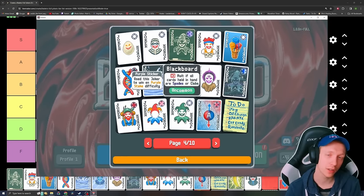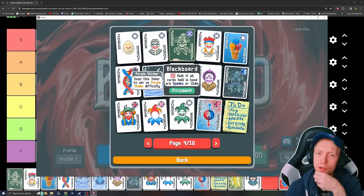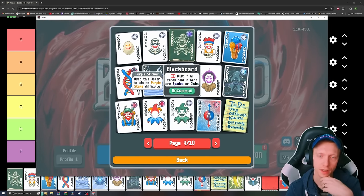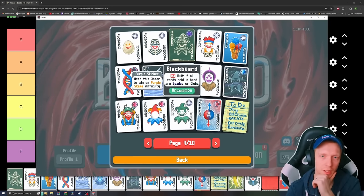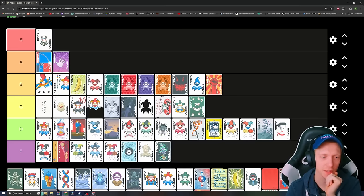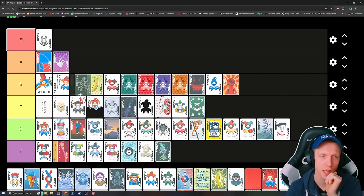Blackboard — times 3 multiplier if all cards held in hand are spades or clubs. Wilds are fine for being held in hand because it counts itself as a spade or a club. Blackboard is actually pretty okay. It is times 3 multiplier, so it's pretty good there. You can skew your deck around it. It's not A tier, but I think it's a high B — it kind of depends on what your deck's doing.